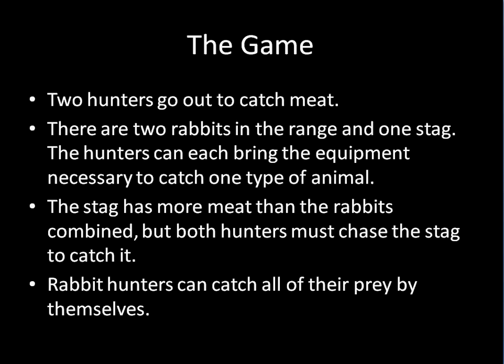So here's the game. Two hunters are going to go out and try to catch some meat. There are two rabbits in the hunting range and one stag, but the hunters can only bring the equipment necessary to catch one type of animal. They can either choose to hunt rabbits that day or choose to hunt a stag, and when they make this decision they're not going to actually see what the other guy is doing. They're going to simultaneously get their equipment on their own without observing what the other guy is doing.